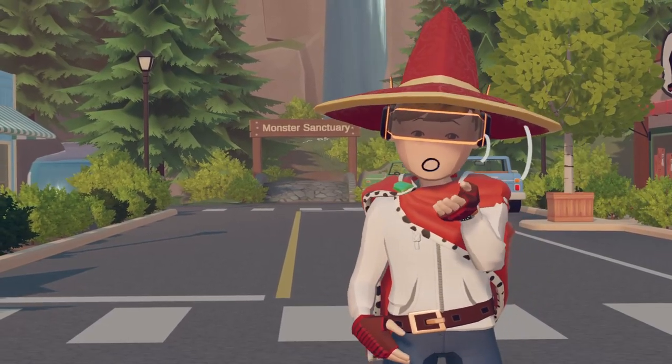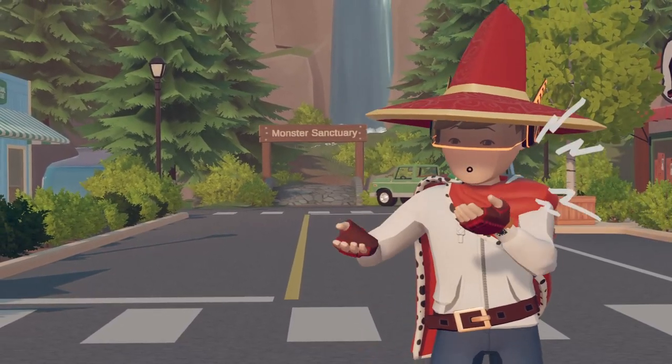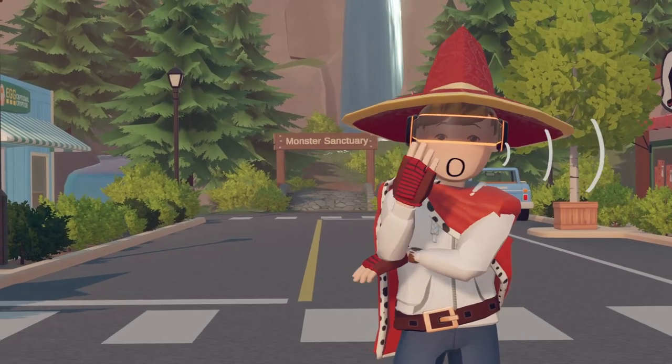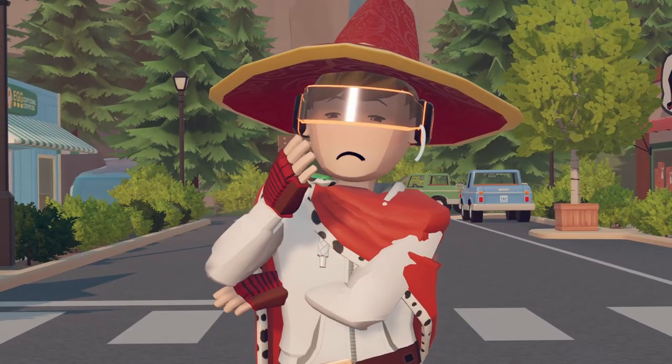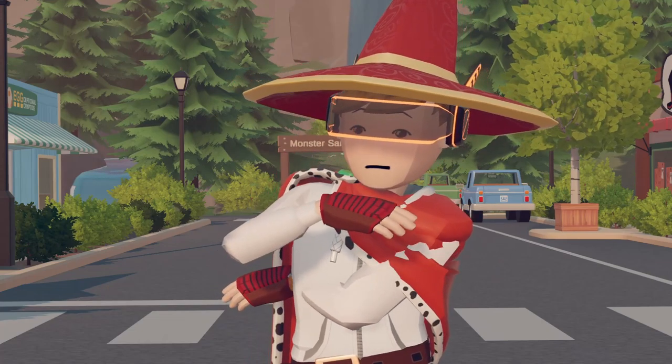Which is actually insane because you can interact with them, feed them, play with them, even hit them as if they were real pets. So our journey begins in the town centre where we are asked to speak to this guy called Clarence. So let's head to him.